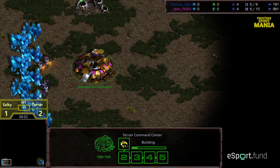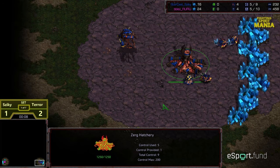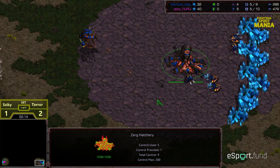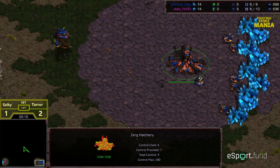Welcome to another commentary done by Diggity. Bottom left corner, we have Terror starting as the Pink Terran. Bottom right corner, we have Ziki starting as the Blue Zerg. This is Fighting Spirit Mania, Set 1, Game 4. Thus far, Terror is up 2-1 over Ziki with some aggressive play.